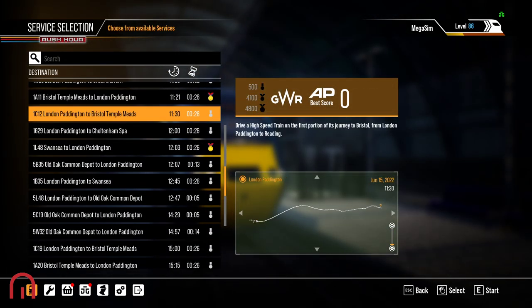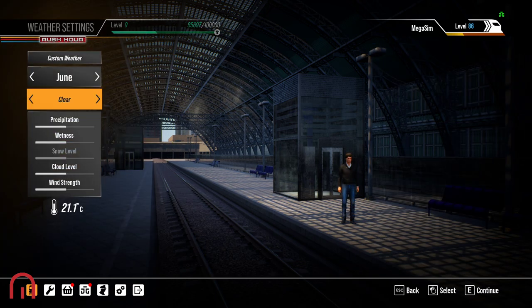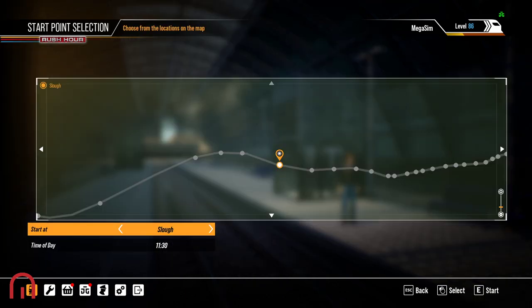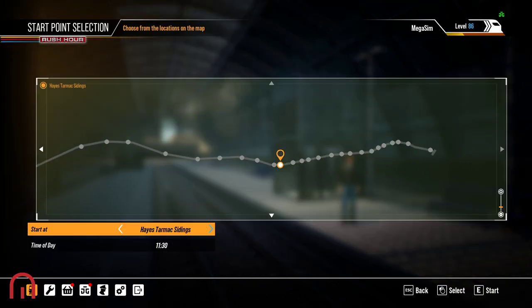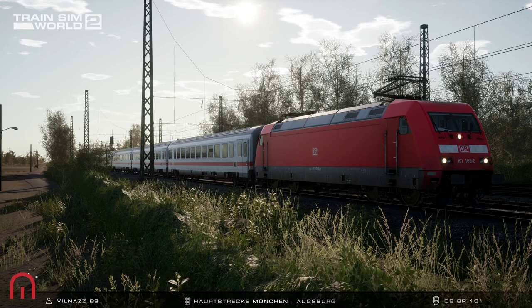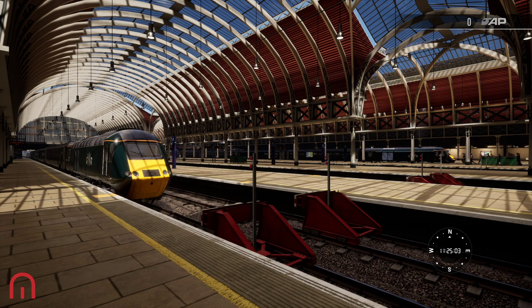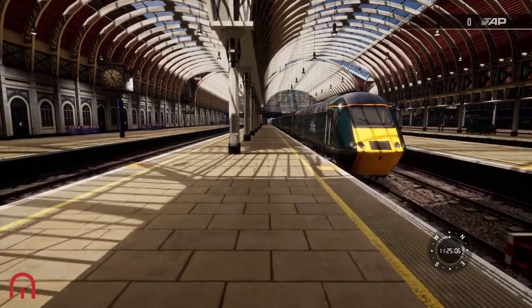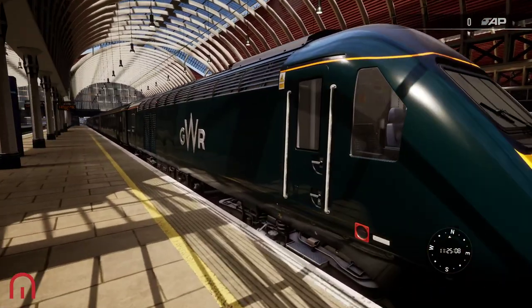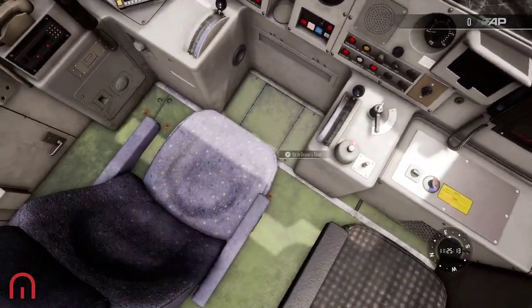I just want to go back to 11:30. So let's explore on foot — continue. 11:25, okay, we'll get to see an HST. I just want to see an HST before we go. Oh yes, now we've got HSTs!